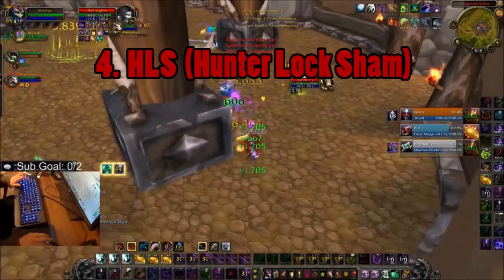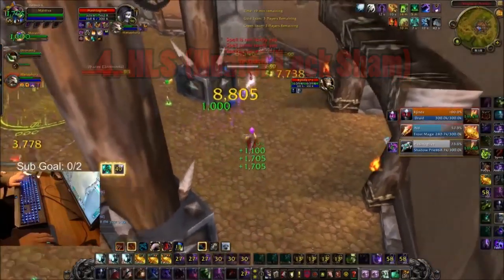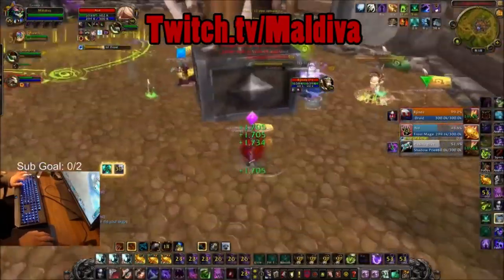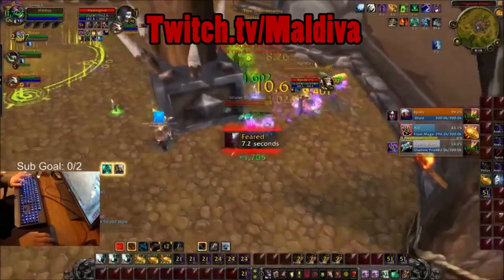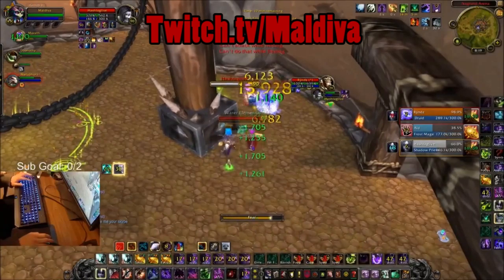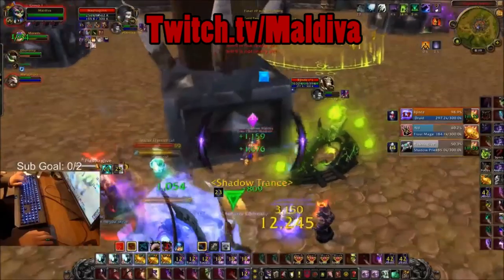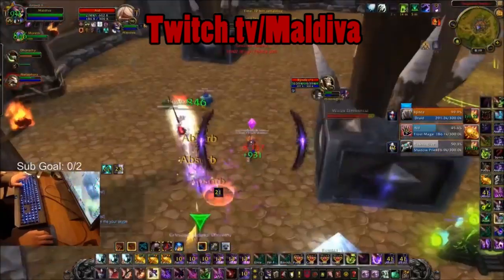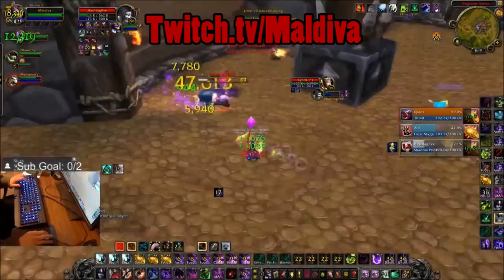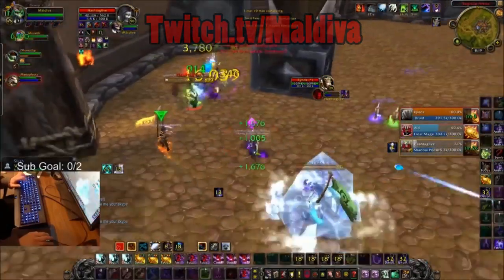Number 4 is Hunter Lock Shaman. This comp can be insanely good — insane spread pressure, amazing control. But it takes quite a bit of synergy to make this comp work efficiently. There's no real big execute; I mean there's kill shot, but there's no real big chunk of burst damage from this comp. It's just going to be a control and rot cleave. That's why it's number 4 — because of how hard it is to make this comp work.